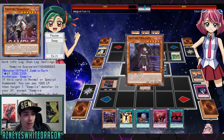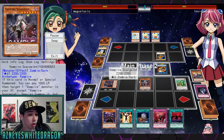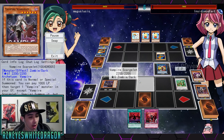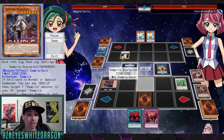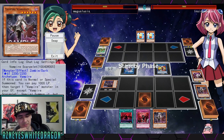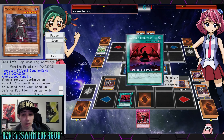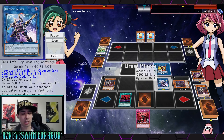We also have Vampire Scarlet. If this card is normal summoned, you can pay 1000 life points to target a vampire monster in the graveyard except itself and summon it — you can't attack this turn. Once per turn. At the end of the battle phase, if this card destroyed a monster by battle, you can special summon as many of those monsters as possible from your graveyard to the field. If your opponent has a lot of monsters in the graveyard it's kind of cool but I don't think that effect will be easy to utilize. But 5,000 attack — that's dirty, and he even snatched a Decode Talker.